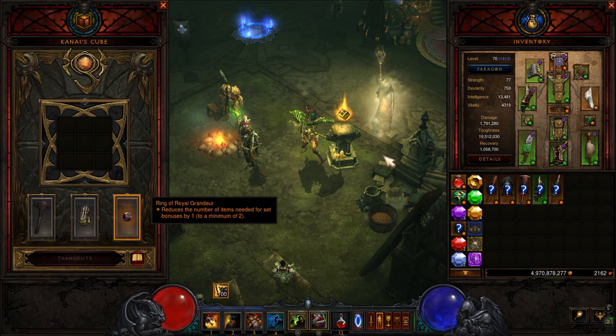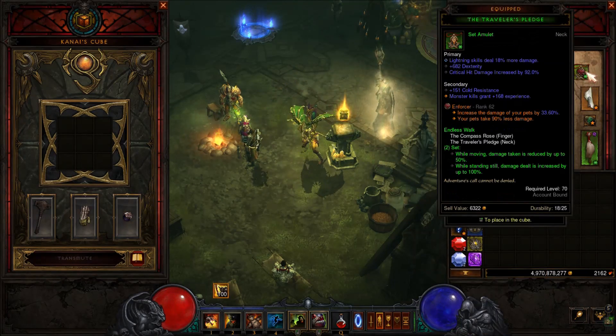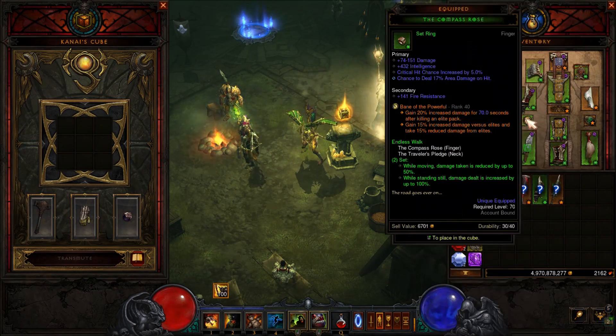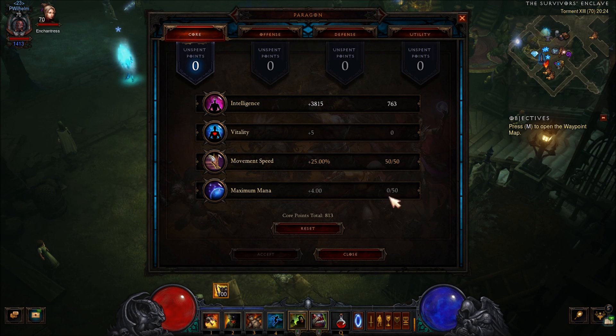For the legendary gems we want to use the Enforcer - this will increase the damage of your pets. I'm also using Bane of the Trapped just for the damage. And you also want to use Bane of the Powerful - this will increase your damage by 20%, increase the damage to elites by 50%, and your damage reduction will be 50% less.